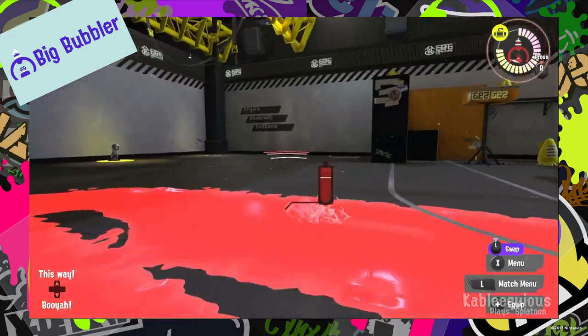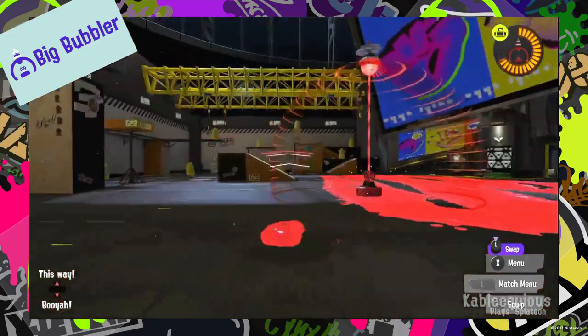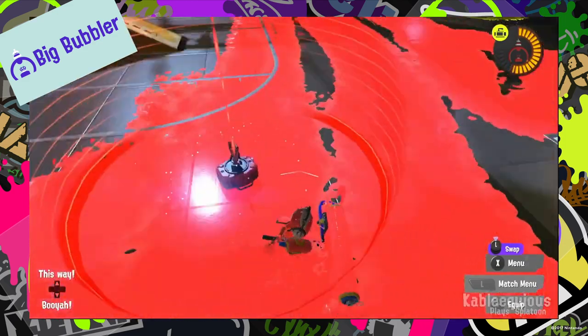The Big Wubbler is a stationary barrier that protects from enemy ink. This is another one that's great for defensive players or newer players.